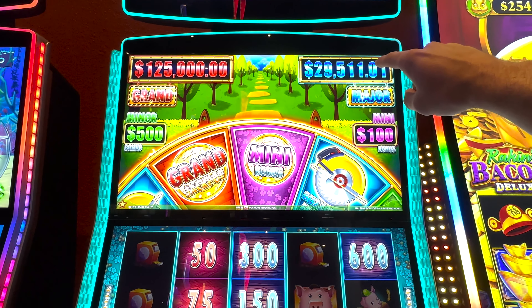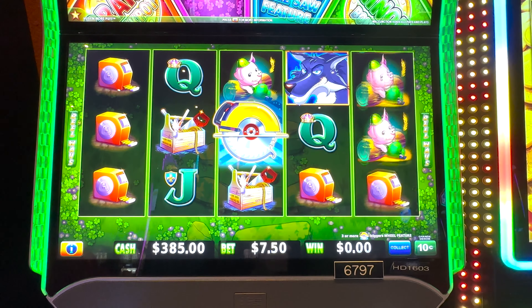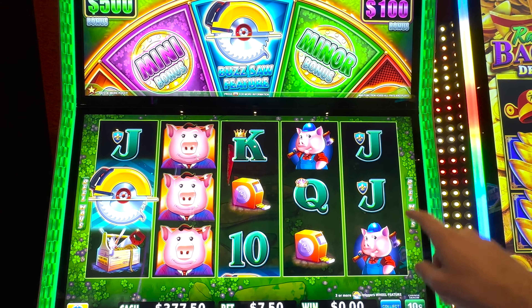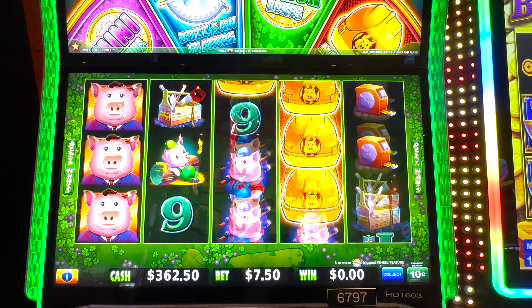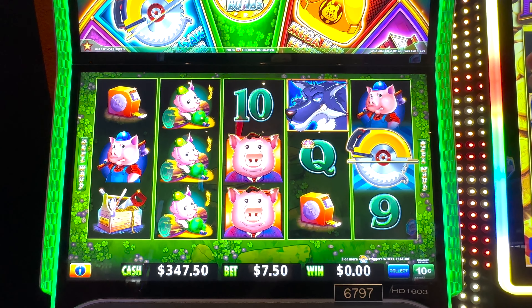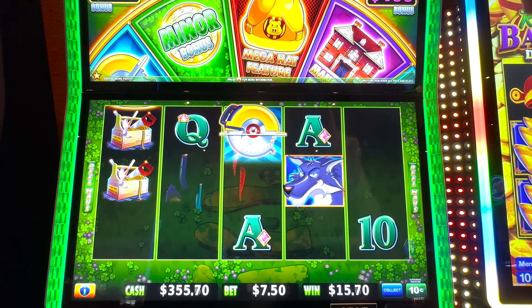I don't even know if I talked about this, but the major's at $29,511 and the grand is maxed out — that's as high as it can go. So if we were to get a wheel spin and then a mansion feature, and then we land all of them, we have a chance to win the major. I speak so unclearly sometimes. What I'm saying is: we get the mansion feature, land all of the hats and get all gold — we have a good chance to win that major.